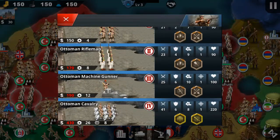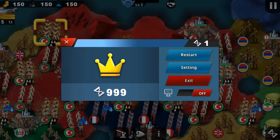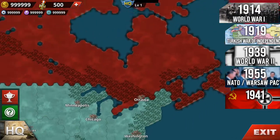Let's check out how the machine gunner looks, and how the warrior riflemen look. That's just the Ottoman War of Independence. Let's check out 1914 World War One, because we don't really see World War One in World Conqueror 4.